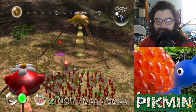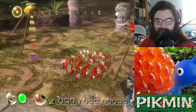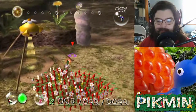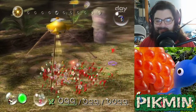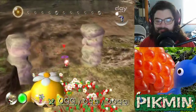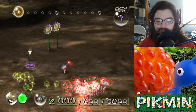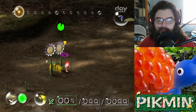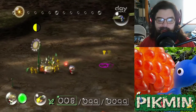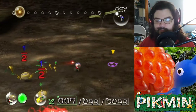I'm at 99 — well, I will be once I pluck these guys. All right, let's go. And you don't need yellow food to build yellows. You can bring red ones back to the yellow onion, or blue ones back to the yellow onion, or red ones to the blue onion.